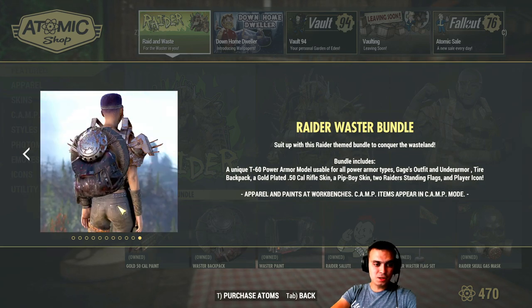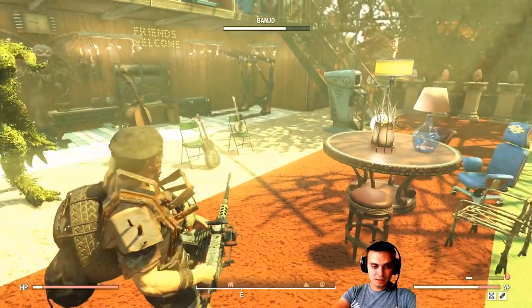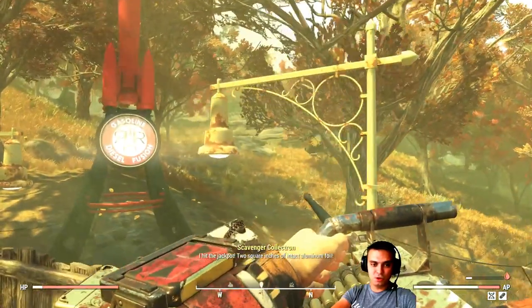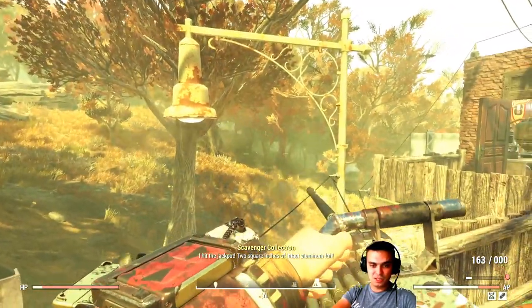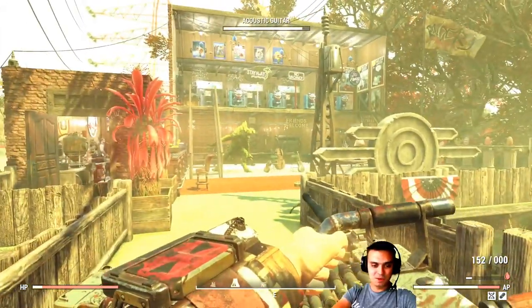On top of everything else you also get the backpack, which kind of looks similar to another Raider backpack. Let me first show you how it looks in first person — some of you guys told me to show the first person view on the previous before you buy videos. This is how it looks, with the Pip-Boy. Looks good, covered in blood.